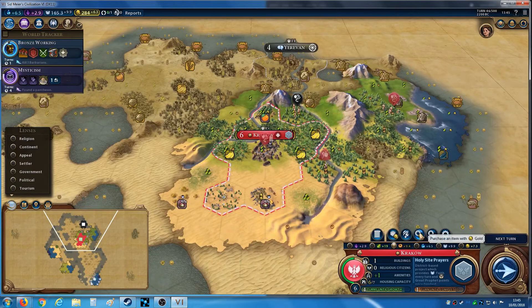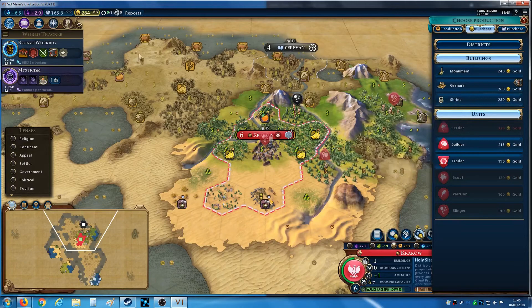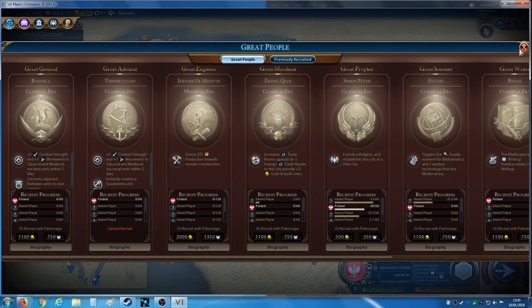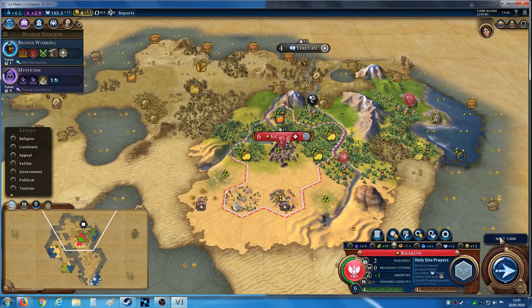I'm going to buy the shrine. Let's see what happens. Purchase — I'd probably prefer to spend this on a settler arguably, but let's get that. So we're now getting two great prophet points per turn, or at least should be next turn. I should definitely beat the other guy, but if this goes up to 120 cost and I don't get this religion — let's see how this works out.